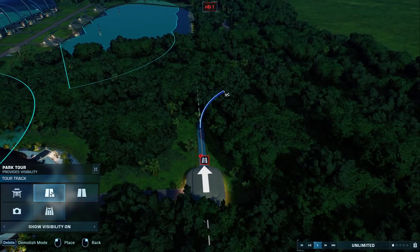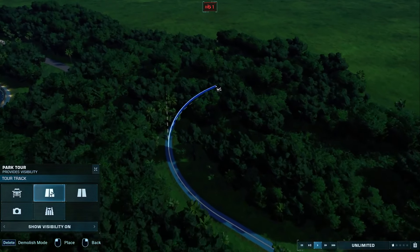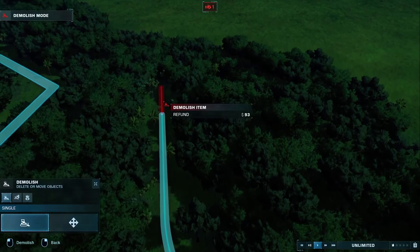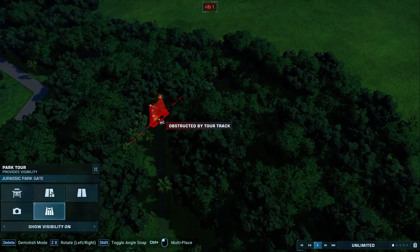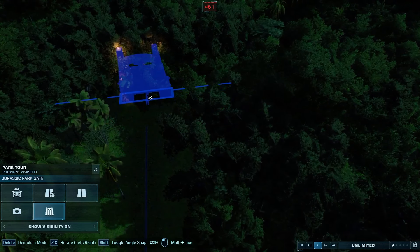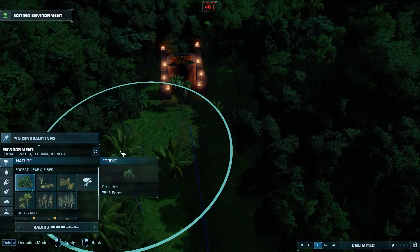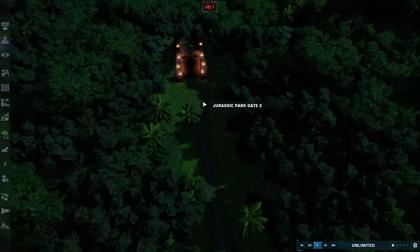So we're going to go this way — not too far. I think we'll actually stop there. And our gate — make sure that the wording is faced the right way. It's going to go right there. There's a freaking tree in front of it.